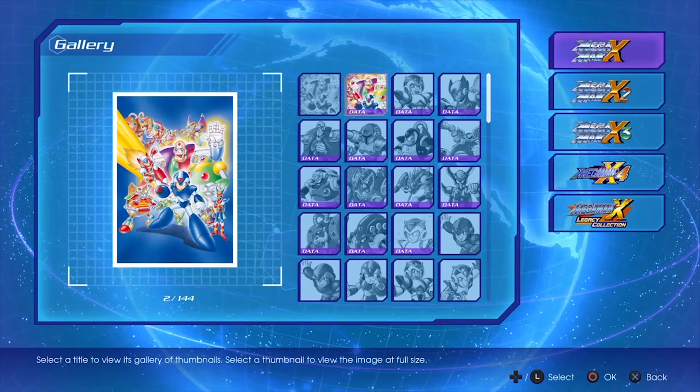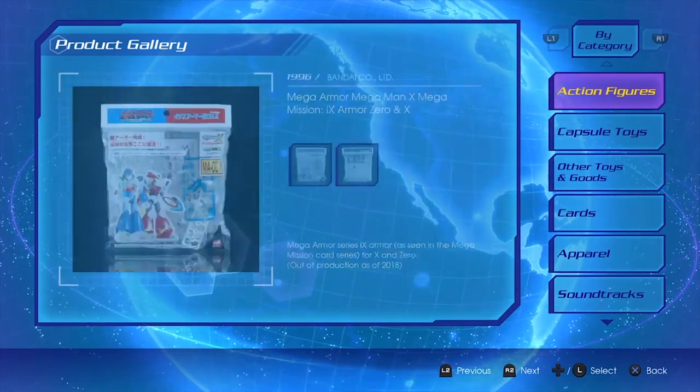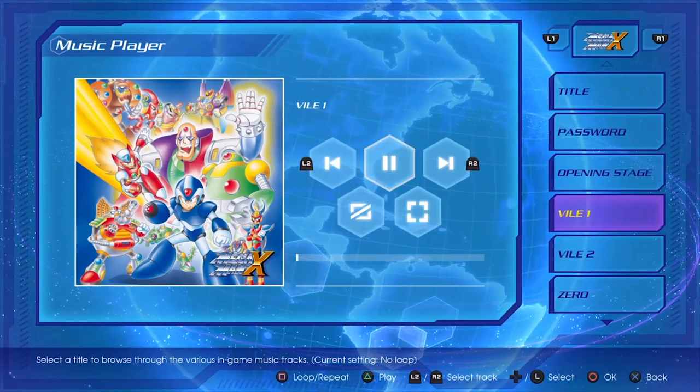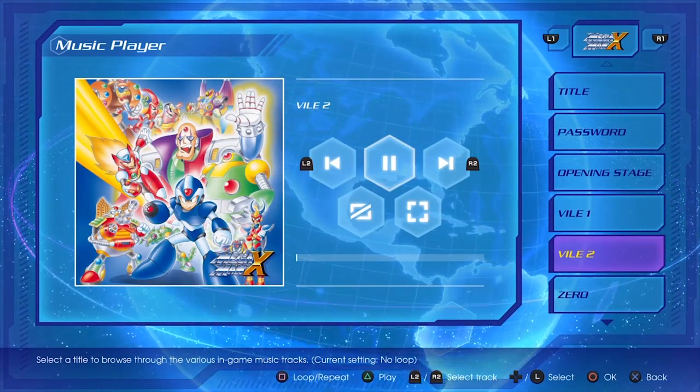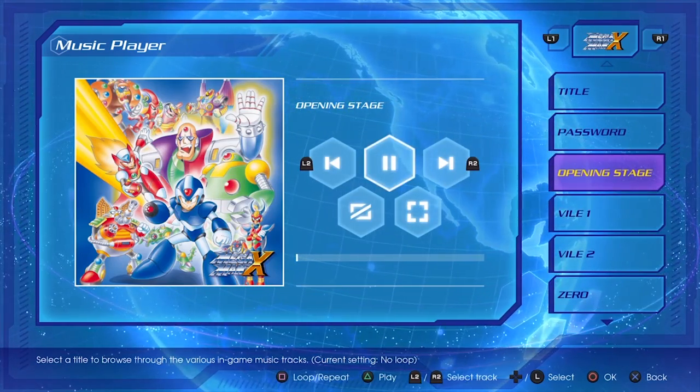There's the museum which lets you look at all the official and concept artworks and merchandise that have been released so far, as well as the music player which lets you listen to your favourite tracks from your favourite games. Game quality may differ, but their music is still extraordinary nonetheless.